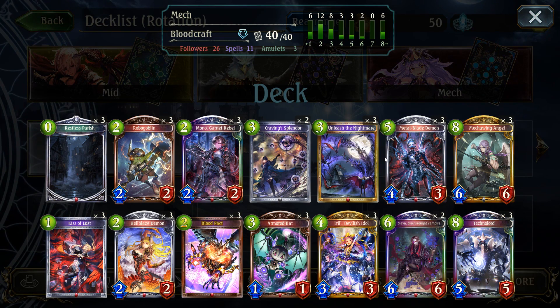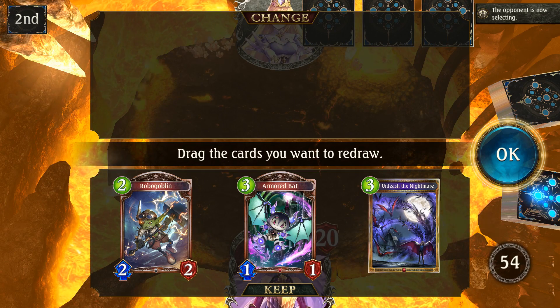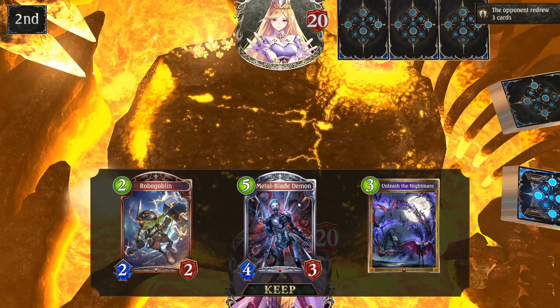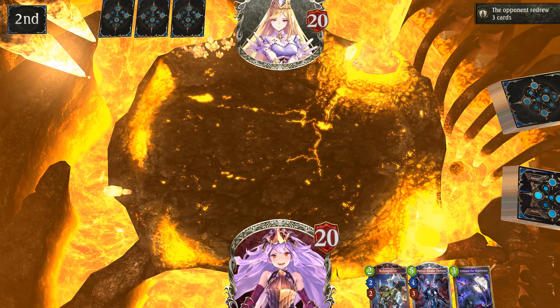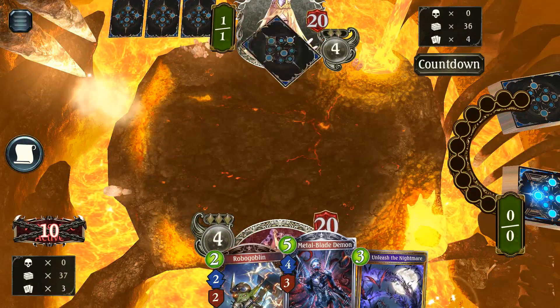Let's go ahead and get this party started. Haven is interesting. Do I want to keep the Armored Bat against Haven? Probably not. If we just go with the Robogoblin into the Unleash the Nightmare, we'll probably get the Bat back anyway, so that's fine.